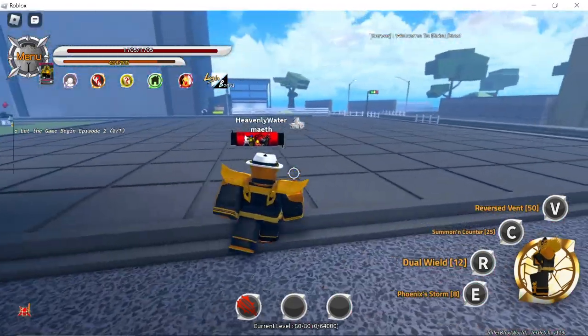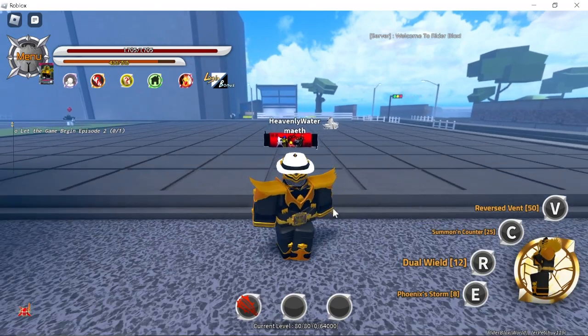Hunter Level 70 is a really easy boss to deal with, but it is always good to bring other people to help fight him.